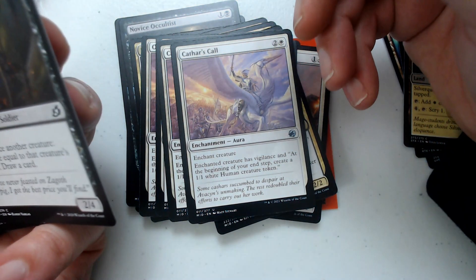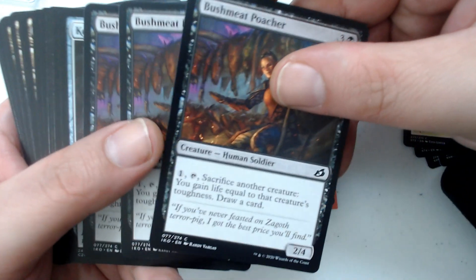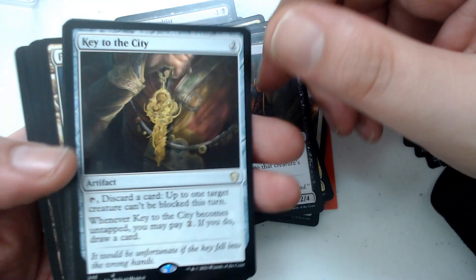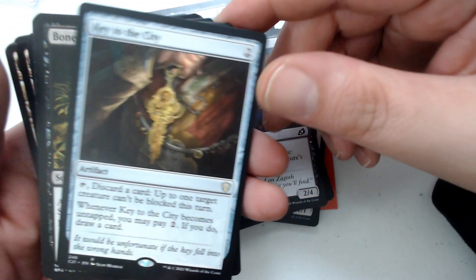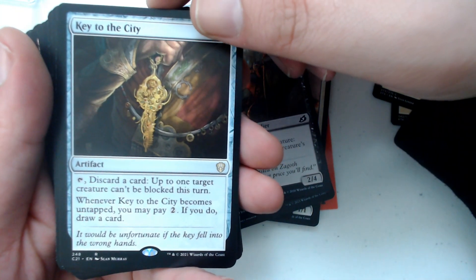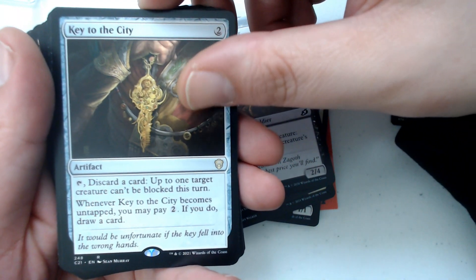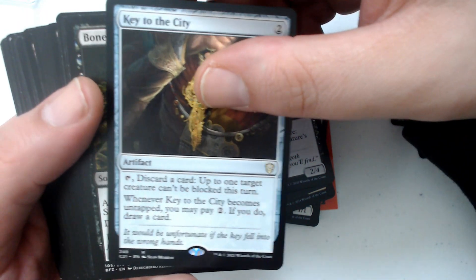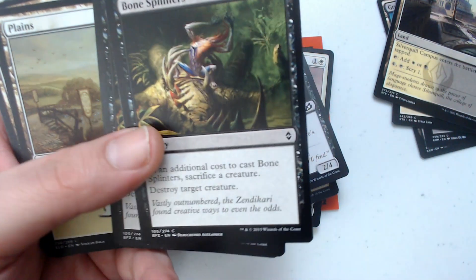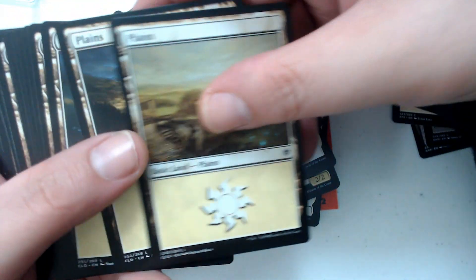Then Bushmeat Poacher. If you bought more than one of these decks, you'd probably get the same cards — I don't think they update it. Oh, we got a rare! Key to the City — a two-drop artifact. You can tap it to discard a card; up to one target creature can't be blocked this turn. Whenever Key to the City becomes untapped, you may pay two to draw a card. Bone Splinters — classic, especially in a deck based around sacrificing creatures. Sacrificing a creature to destroy a creature. Pretty good.